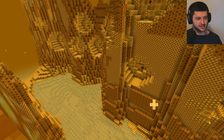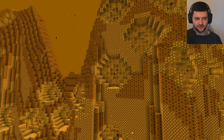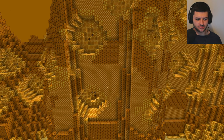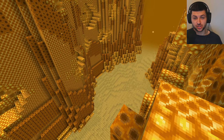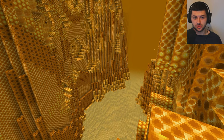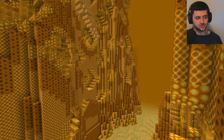This is the Bumble Zone. This place is amazing. As you can see, all these honey and wax blocks all around. This mod has quite a few biomes, some structures, and also a boss. We're going to do all that in this video and also show some of the items too.